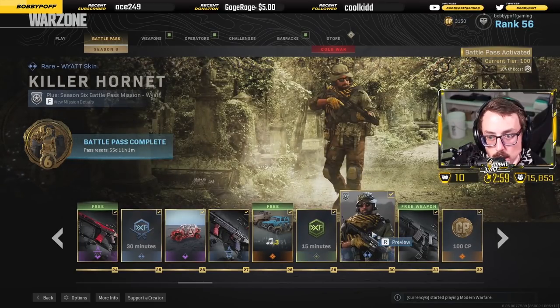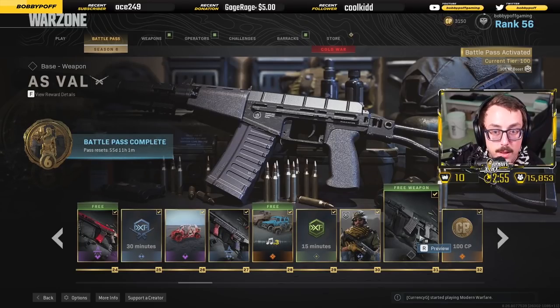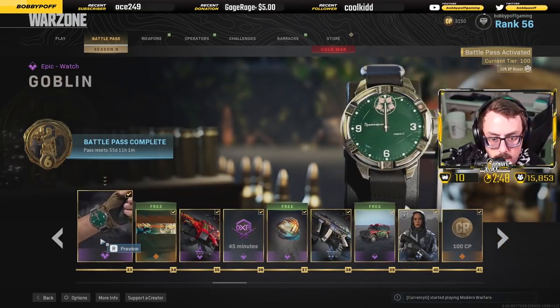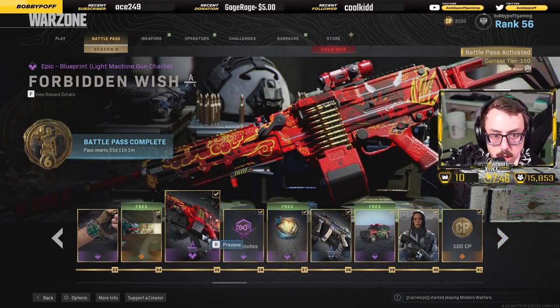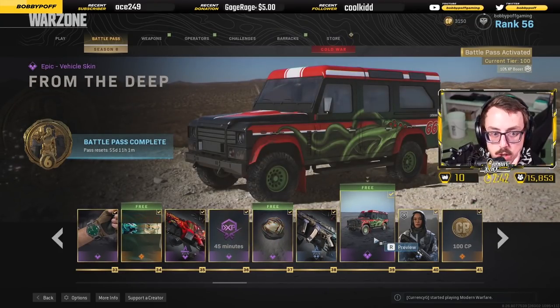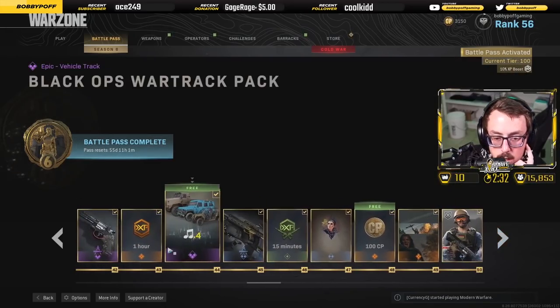There's a new car camo — 'Stained with Blood' — some more war tracks. Killer Hornet character looks pretty nice. There's a free weapon — not sure what weapon that is — a new weapon blueprint, a new car. Oh, there's a squid from the deep — there's literally a squid on the car, I'm going to have to use that. There's another Off the Grid character.